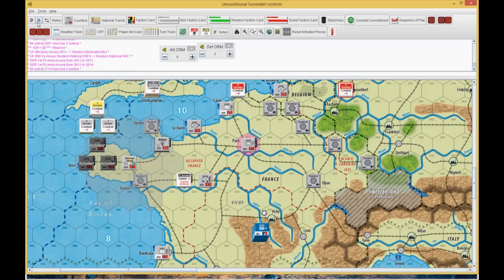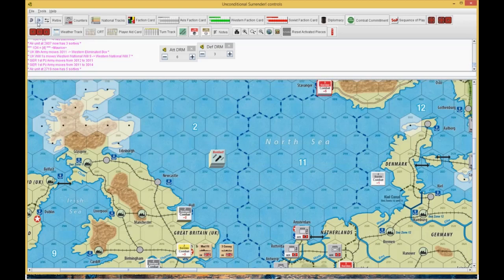I flew my airplane back out of harm's way, and that one went back to Stavanger out of harm's way. So I still got my plus one for Stavanger. I got my plus two for Brest back for next strategic warfare.